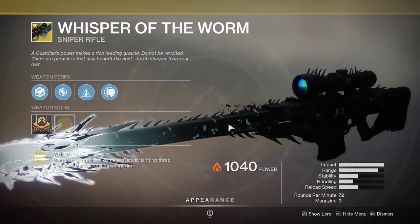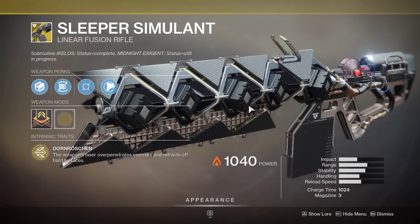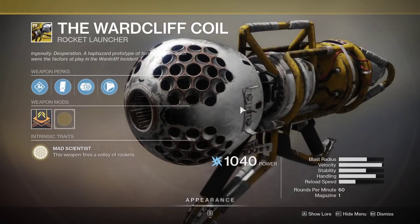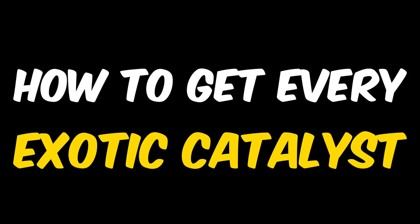Exotic weapons have always been some of the most powerful weapons throughout Destiny's history. Exotic catalysts take them a step up — if an exotic has a catalyst available, you definitely want to unlock it. That being said, specific catalysts only drop from certain activities. So which ones drop from where? I'm Marshix and in this video I'll go over how to get every exotic catalyst.